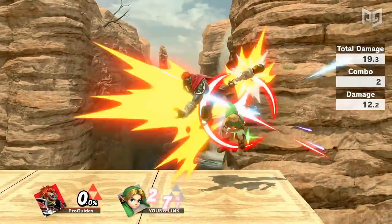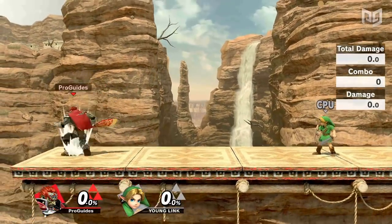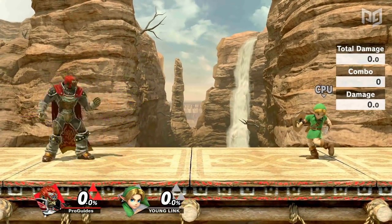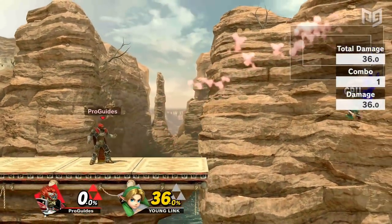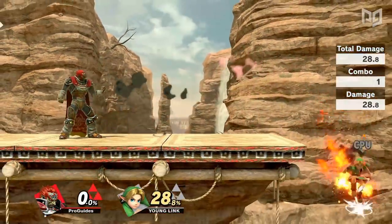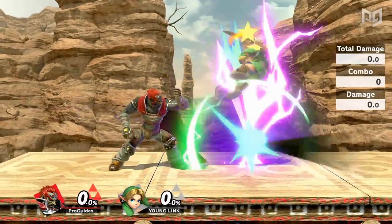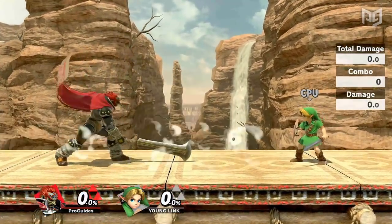Ganondorf is one of the hardest hitting characters in Smash Ultimate, and in most cases his frame data is actually pretty decent considering the power behind his hits. His up tilt and Warlock Punch are extreme exceptions however — they are incredibly slow and reactable. Warlock Punch is basically just a stronger and slower Falcon Punch, and up tilt is a little bit faster with a windbox but suffers from the same issues. The one redeeming factor of both is that they break shields effortlessly, but their long startup and cooldown isn't worth it when Ganon has so many moves that are really strong, much faster, and safer.